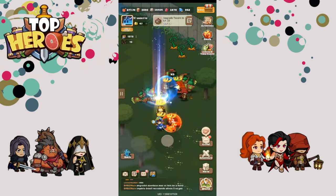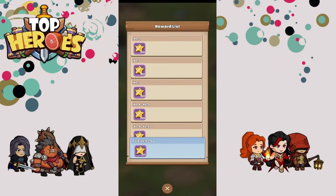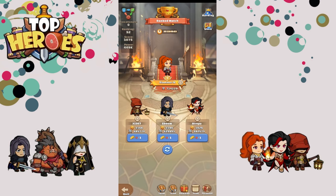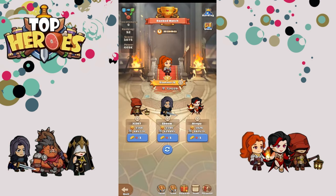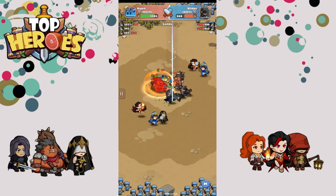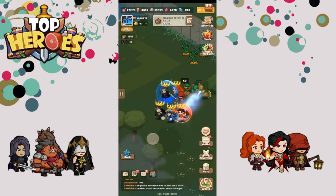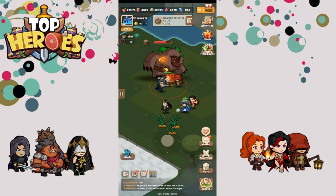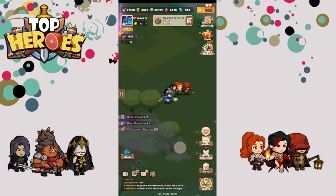Tip number eight: you unlock an arena in the game — a PvP function where you can get pretty good rewards including buildings, gems, and recruit tickets. To maximize your gains, continuously attack in arena until you run out of tickets, and then claim your ranked rewards. For example, if you're rank 8 and claim early you might get 17 arena tokens, but if you do five to ten more attacks and reach rank 3 first, you could earn 10 to 15 more rewards. Always use your daily arena tickets before claiming your arena rewards.